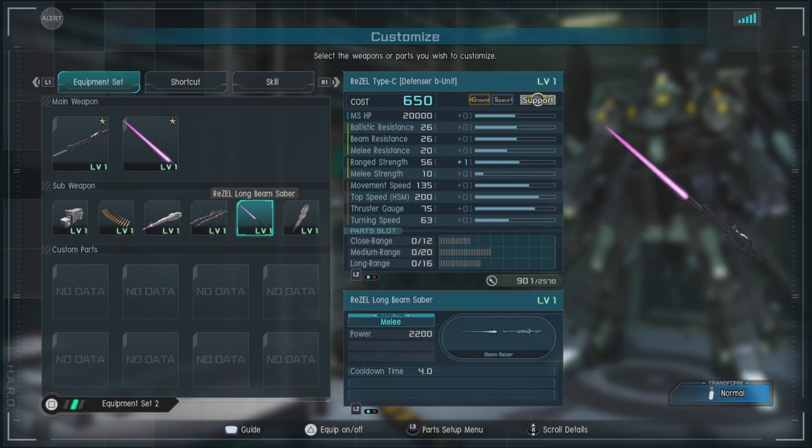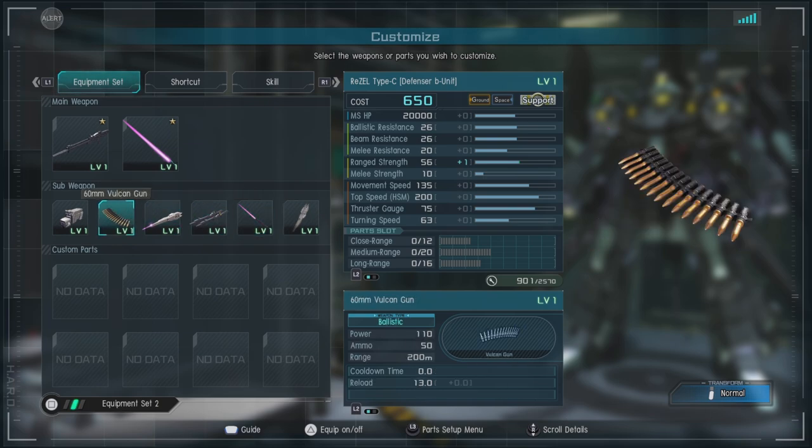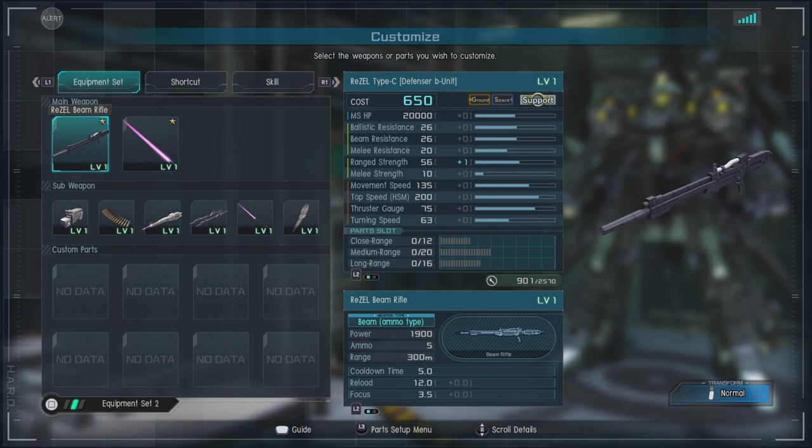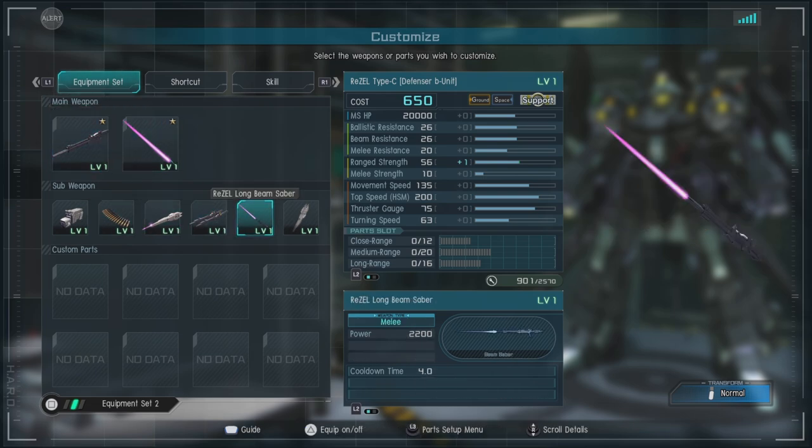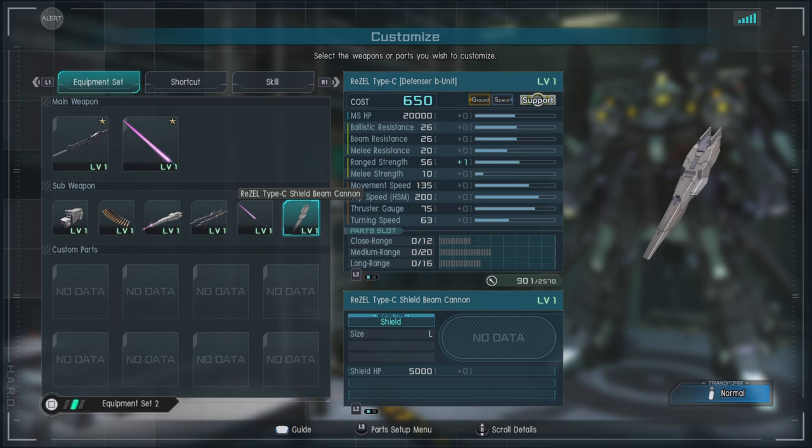We have the Riesel Long Beam Saber, which pops out at the end of the Beam Rifle — based off the Zeta's Beam Rifle — giving you a bit of a long-ranged punch. And of course, we have a large-sized shield.